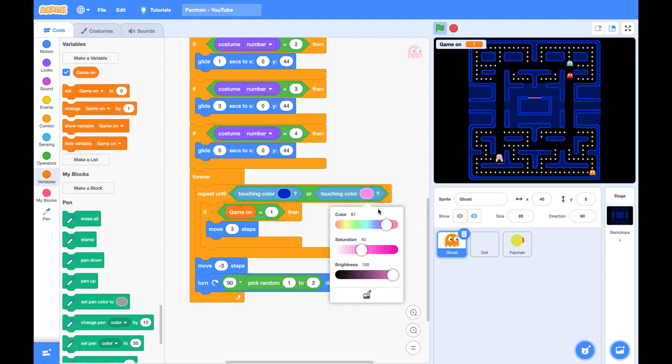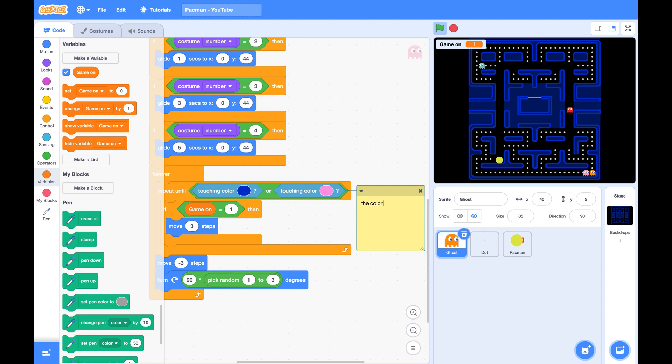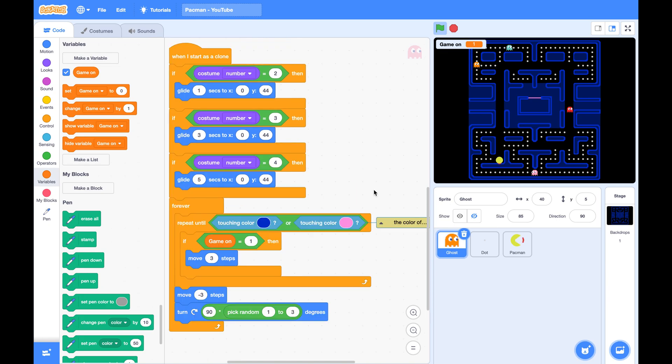Let's put a comment for this pink color because it's not that obvious where this color comes from. Now let's add those four power dots. Among all these dots there are four power dots. They have special functions — for appearance they are bigger and they are blinking.